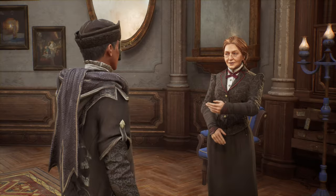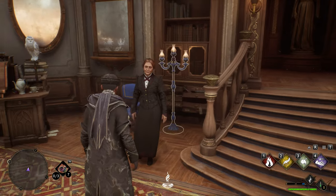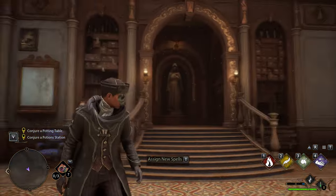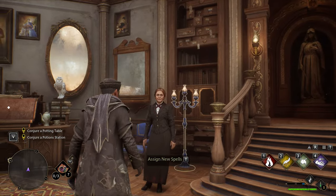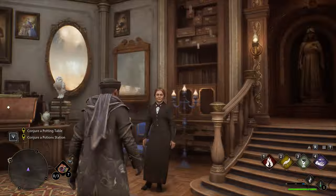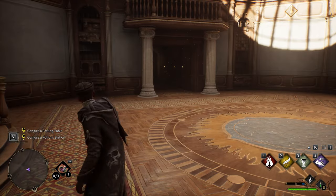You can change the color of the object, change its position, and change a lot of other things. Let me show an example. Let's learn it, put it in my inventory — this is the symbol — and now let's try to use it a little bit.